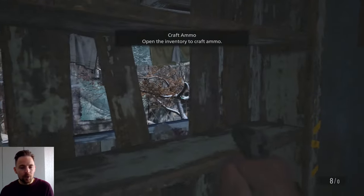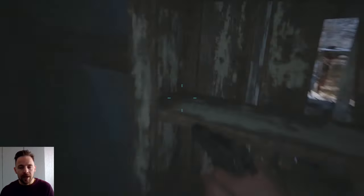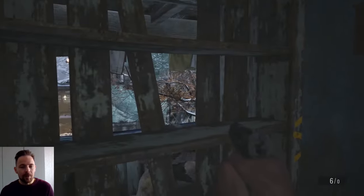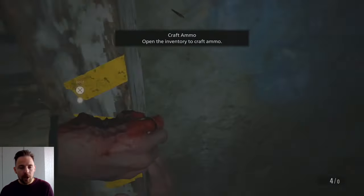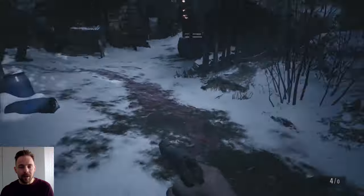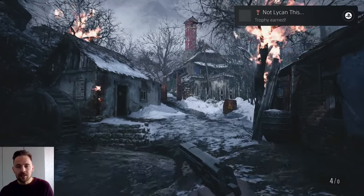That's got to be four minutes now. After four minutes an enemy will just randomly grab you - there's a trigger for it. If you run outside you can get hit by an arrow, or sometimes an enemy will damage you - it triggers a cutscene. Normally after about four minutes the cutscene triggers. I'm just going to go outside and trigger the arrow. You get knocked down by the arrow, then the Lycan appears - that's the trigger. You get a trophy: 'Not Liking This'.